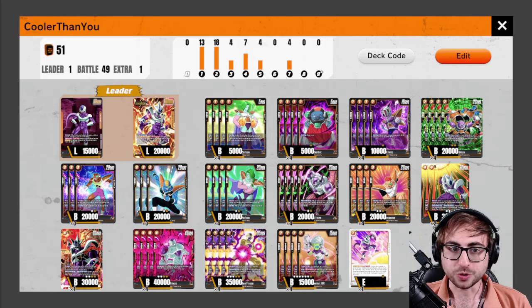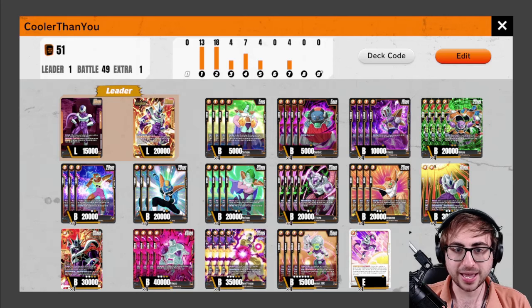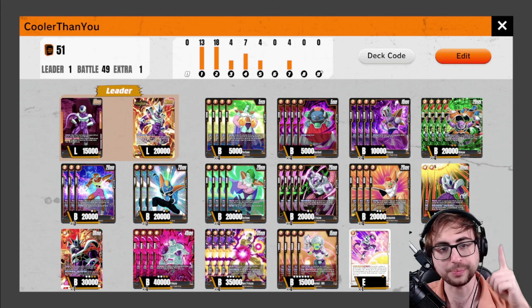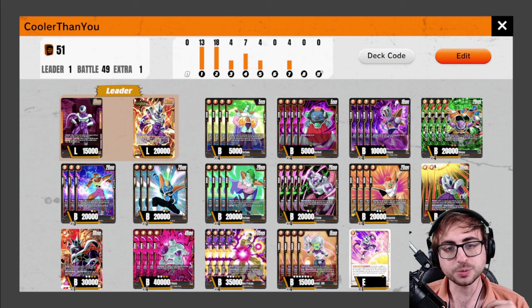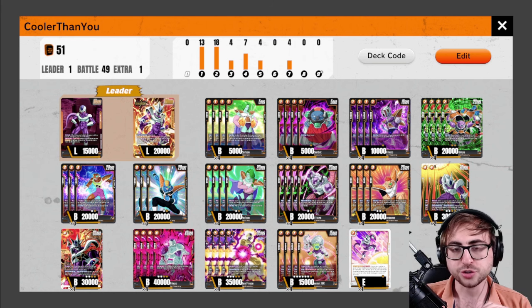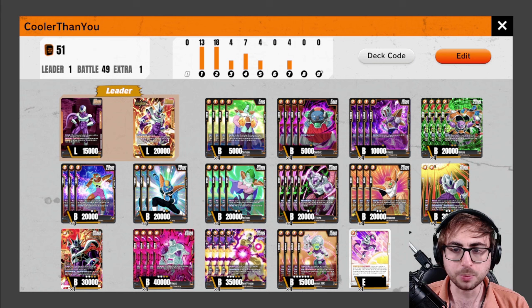What is up everyone? Welcome to another Fusion World video. Today we're going to be playing a cooler build. This is a little different than the last time we played Cooler — that'll be up there if you want to check it out. That was a more strip-the-opponent-of-resources and go-big style deck. This one's a little different; we're just going to be more aggressive, trying to make the opponent stumble early and then kill them with our fatties.